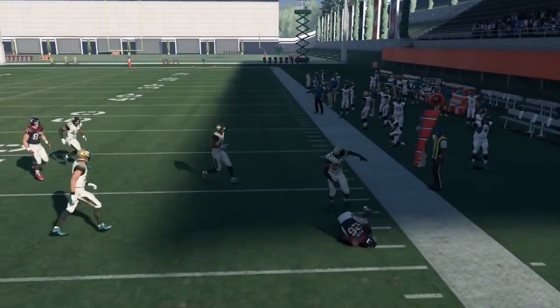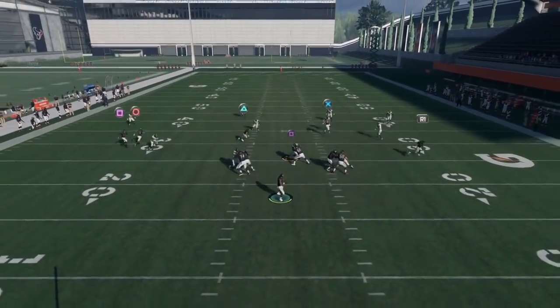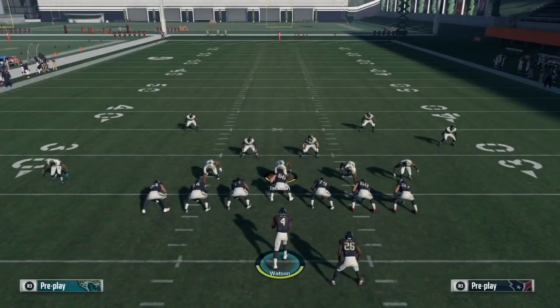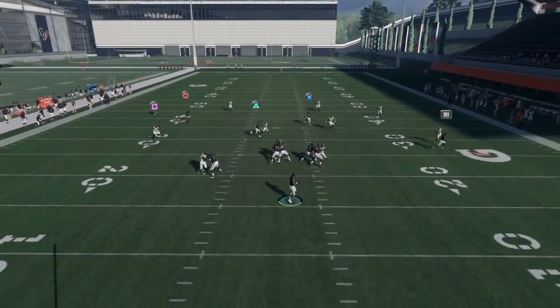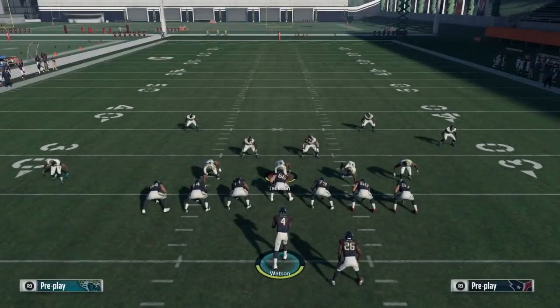Against Cover 4, snap the ball — R1 is wide open. Pass lead him away from the sideline and that's five to seven yards every single time. Your second read can be Triangle — snap the ball and Triangle is already open. Take a possession catch so you don't get hit and fumble. That's five to six yards every single time. If your opponent's user tries to cover that underneath route against Cover 4, just make a smart read — R1 covered, Triangle covered, Circle open — dot up your opponent right there.